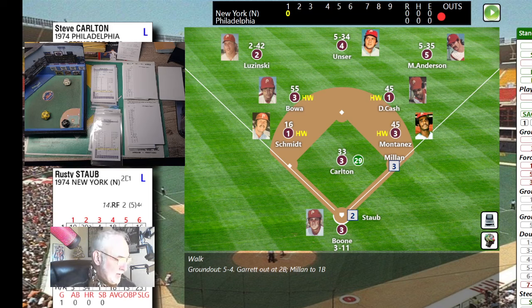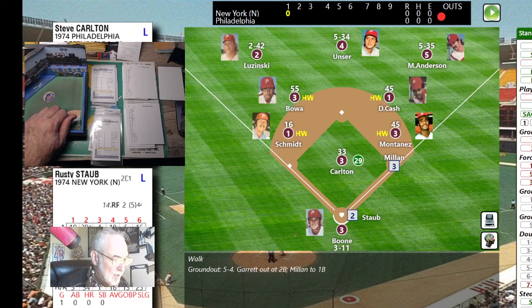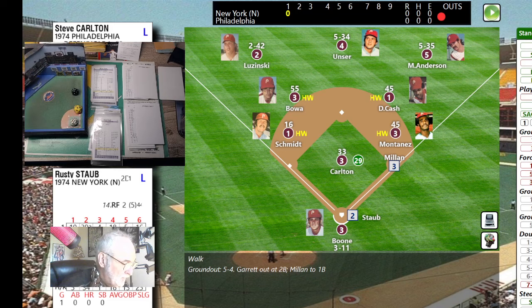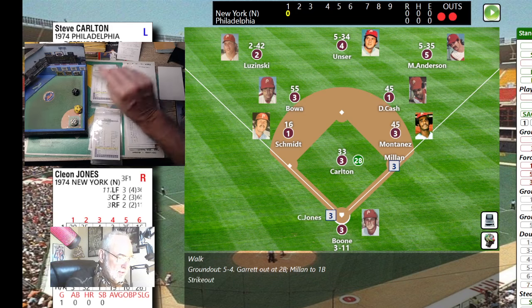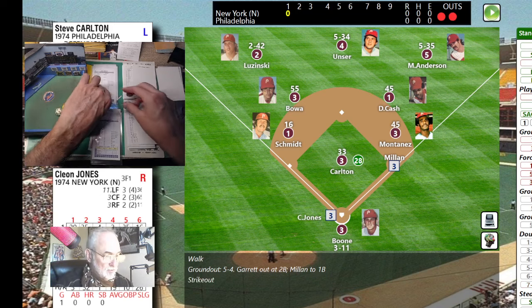Nothing happened — a slow roller down the line and Staub is going to beat it out. Schmidt lets it go foul. Rusty Staub on first, Mian takes his lead — Carlton gives him a look and pitches. That's a 56 — normally a swing and a miss. Struck him out on a fastball by Staub.